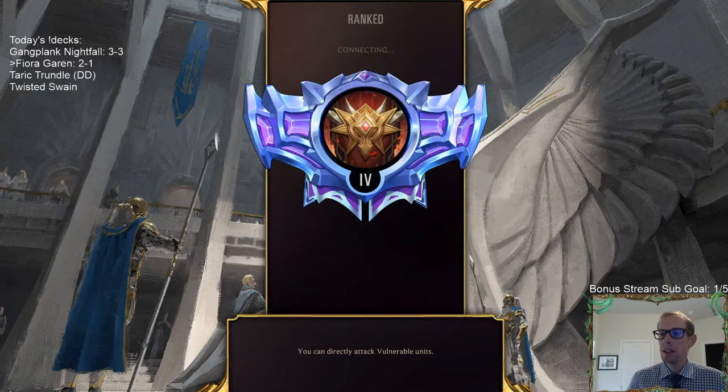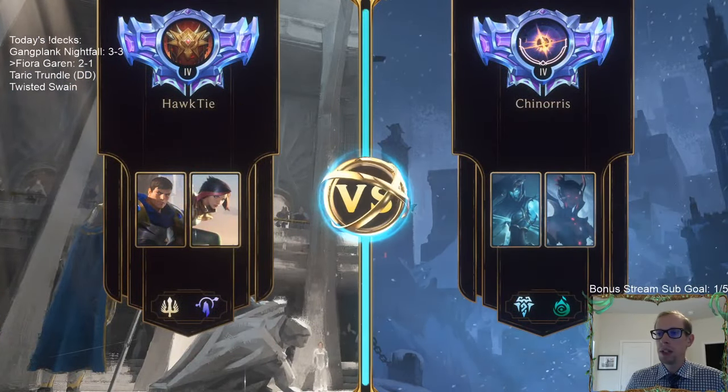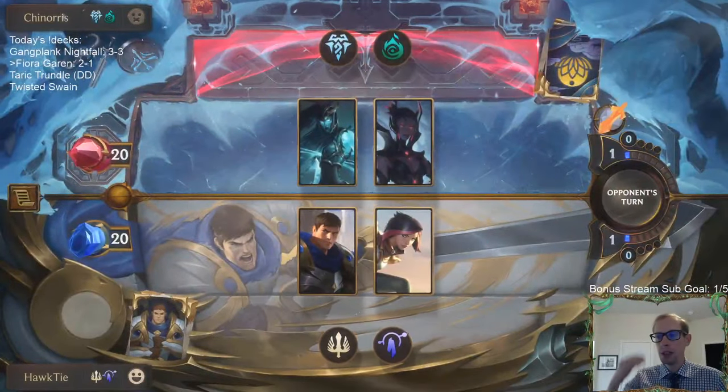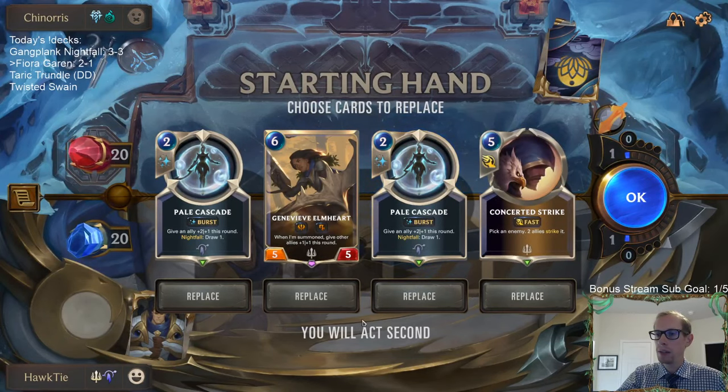Especially that single combat on the Diana turn — should have just single combated with my three-two and not tried to use my Fiora. Then they Pale Cascade and kill my Fiora. Fiora would have been a great card to have that whole time.